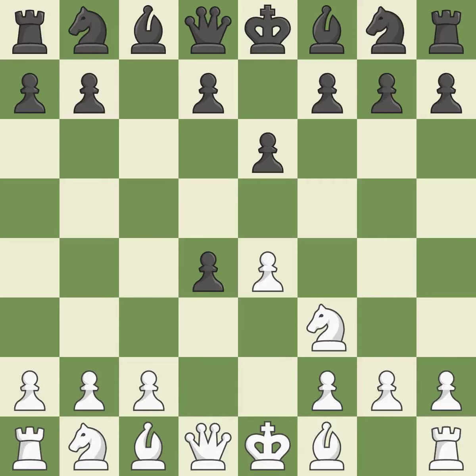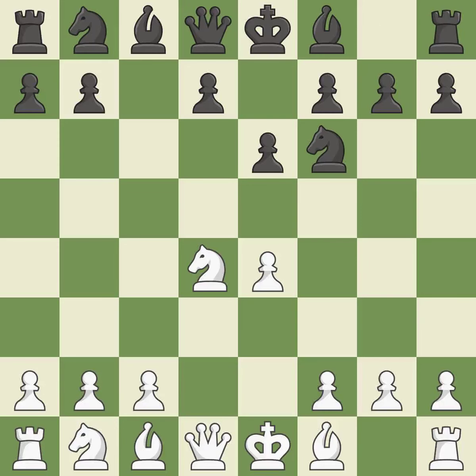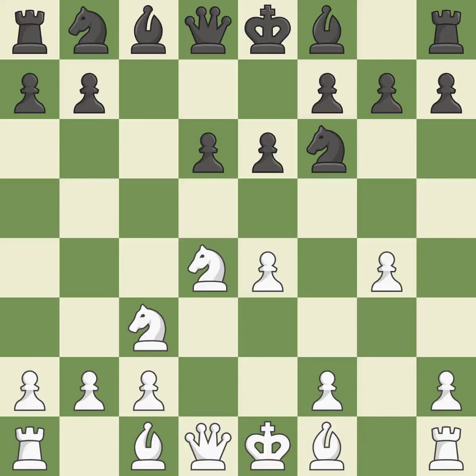cxd4 provides black two key pawns while giving white only one. Nxd4 recaptures the pawn and activates the knight, in return for having one central pawn versus black's two central pawns. Nf6 advances the knight and engages in an attack on the exposed e4 pawn. Nc3 protects the e4 pawn and puts pressure on the d5 square. D6 prevents an e5 pawn push and allows the light-squared bishop to develop. G4 takes space on the kingside and allows white to fianchetto the light-squared bishop on g2, exposing an attack and threatening a pawn.